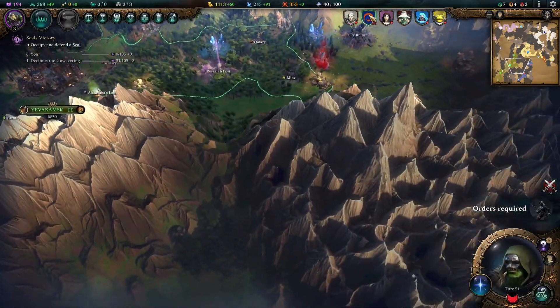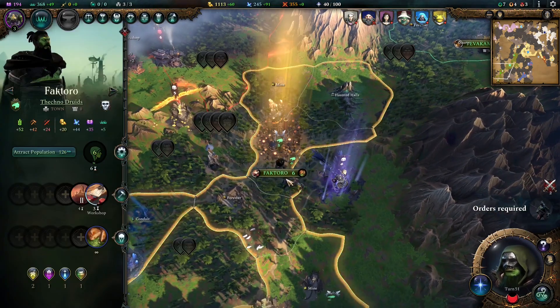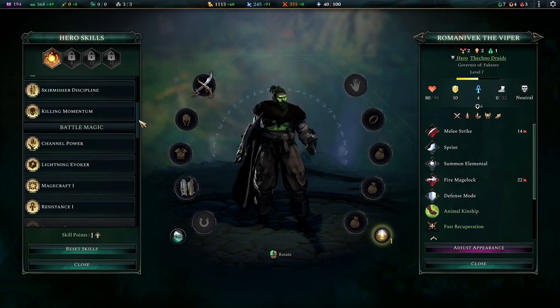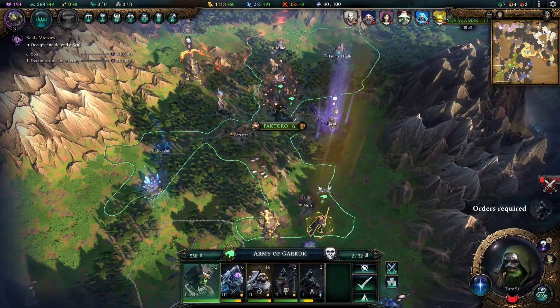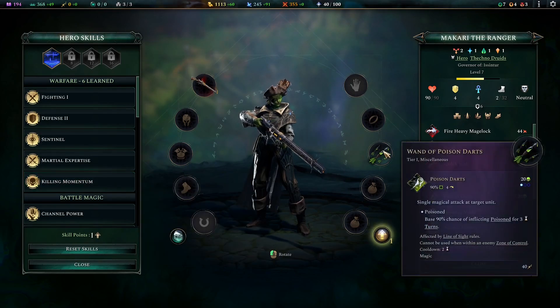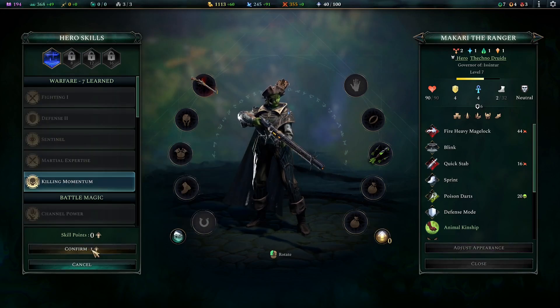He denounced us — but aren't we at war with you? Why are you denouncing us, just come and try to kill me, you coward. You leveled too — I thought so. Let's give you some martial expertise. Did you level? Yeah, they're both leveled. One action point is still gonna give us like one of darts even though we can't shoot. But you can definitely get some killing blows, so let's grab killing momentum.